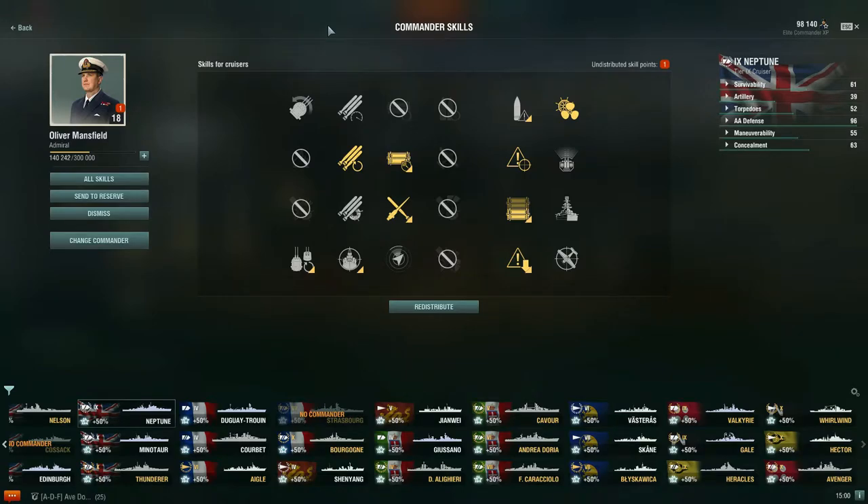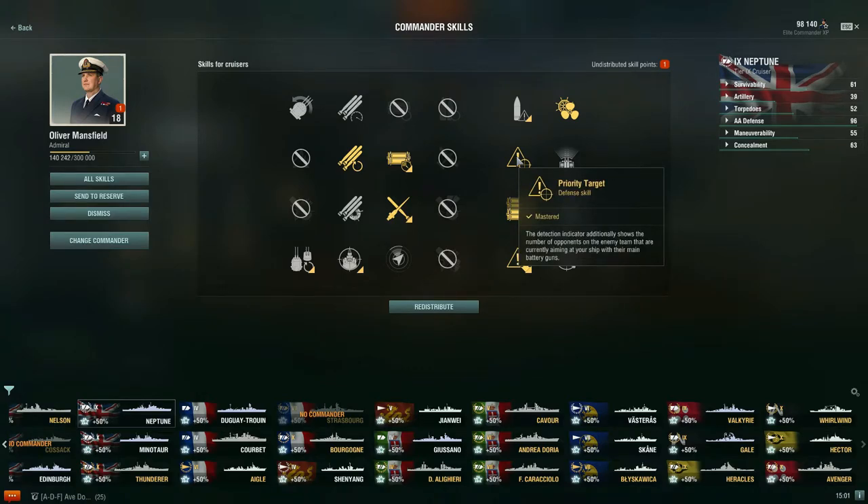Now let's look at the commander. Starting with my first skill point, I spend it on Last Stand — the ship remains partially able to sustain speed and maneuverability with engine and steering gears incapacitated. This is nice because Neptune is so squishy with that immense citadel; you want to keep moving as best you can. For a three-point skill, I recommend Priority Target, because the more aware you are that ships are targeting you, the more you can actively maneuver and watch for incoming shells — and it also tells you perhaps a destroyer is lining torpedoes up on you.